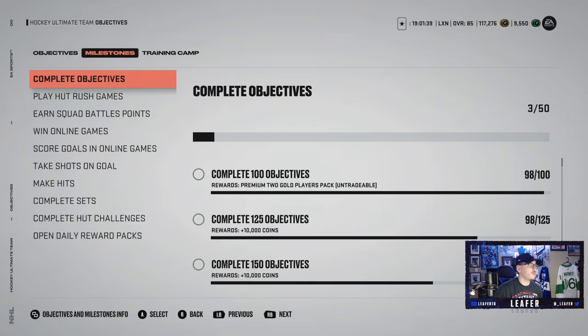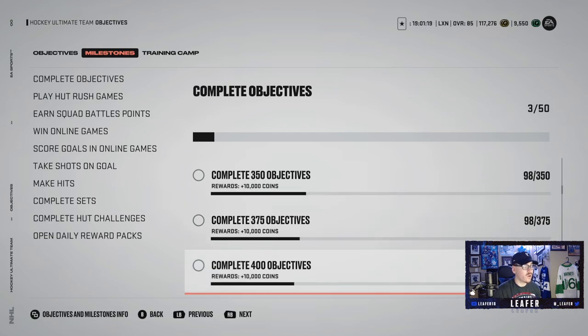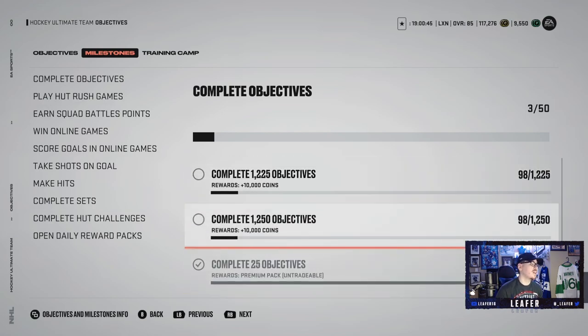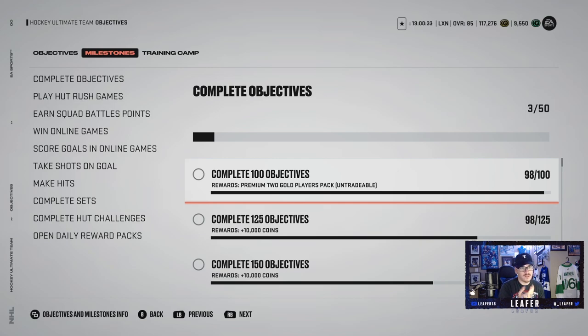Now obviously you've got your milestone objectives. Honestly they're not that great this year, but some are decent. Complete 100, you get 2 premium gold players; complete 125, you get 10,000 coins; 100,000 coins for completing 400 objectives. Altogether you get around 450,000 coins for completing 1,250 objectives. It takes a lot, but every time you hit a milestone you get a free 10,000 coins after 100 objectives, so it's not bad.